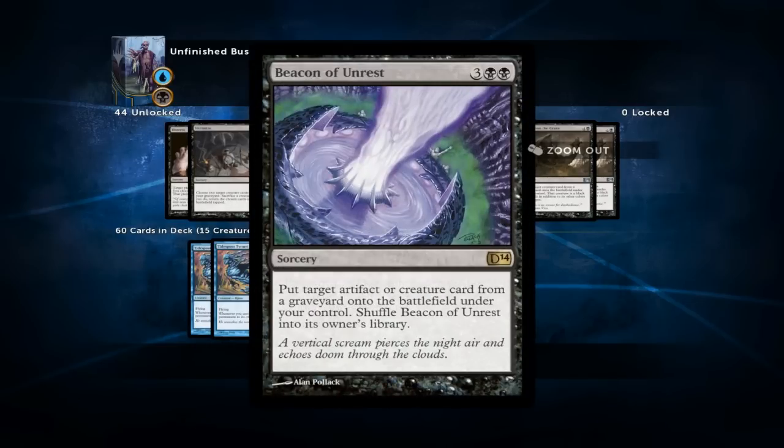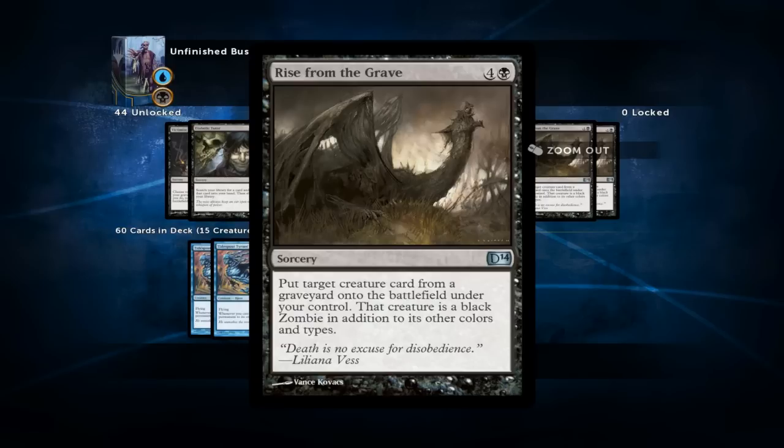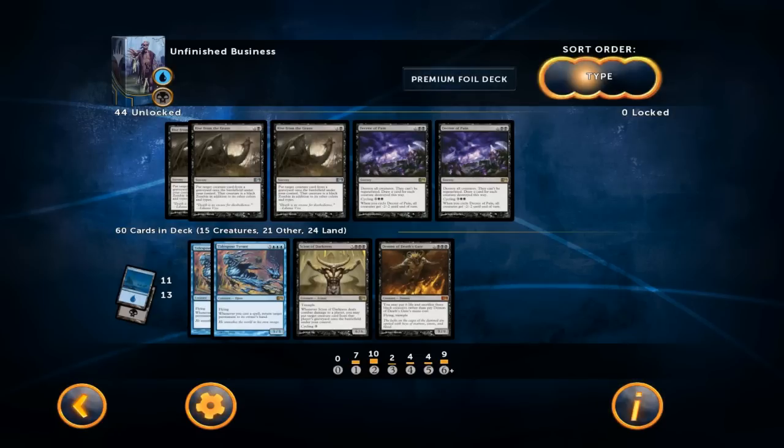Beacon of Unrest and Rise from the Grave are a little too expensive, and although Rise from the Grave dodges Doom Blade it doesn't keep the creature in the graveyard the way Body Double does. The Crux of Bane is a very interesting sweeper but getting to eight mana isn't easy, and even cycling it at instant speed for five is still a little slow — I'd probably run it in the controlling version but not in the all-in reanimation deck where you don't care about your opponent's creatures. That concludes my guide on the Unfinished Business deck — you can always request another deck guide in the comments below. Thanks for watching, I hope you enjoyed, and as always have a nice day!